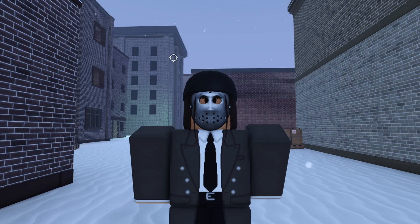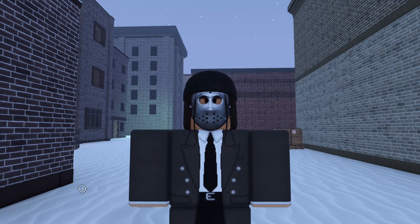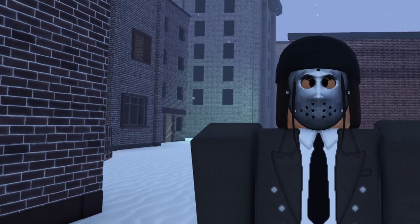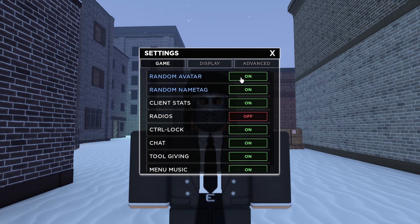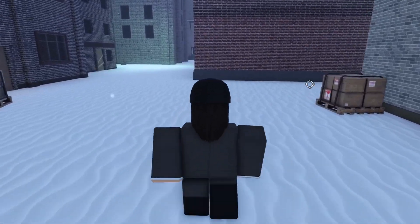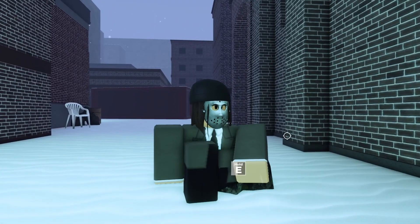Now that we're in the game, my avatar is randomized and I have a random name tag. This helps you not get targeted or make enemies while you're grinding, or accidentally kill teammates — they won't know it's you. To enable this, go to the settings tab on the left, open the sidebar, click the settings button, then click on random avatar and random name tag. Note that you'll need to reset to get your random avatar after enabling the switch.